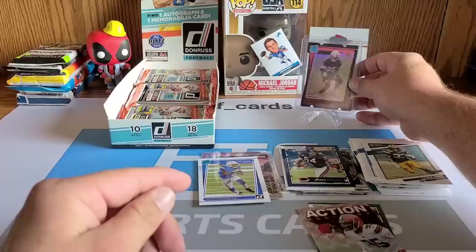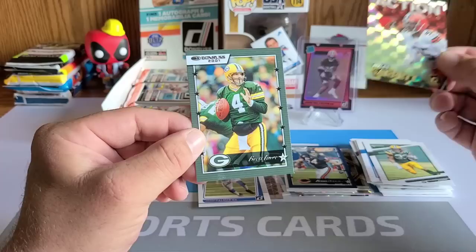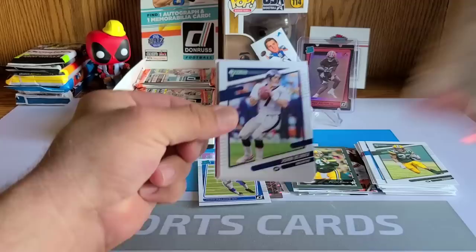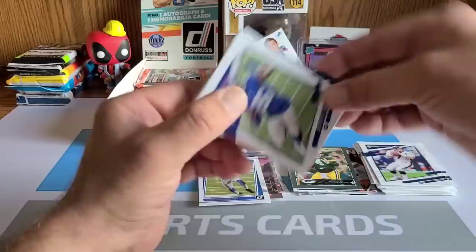Dimitric Felton, wide receiver, Cleveland Browns. Browns fans, let me know what this guy is all about — wow. One-of-one hiding out in there. One-of-one die cut of Dimitric Felton — hopefully he's good, but that is sweet. Miles Garrett action card and a throwback Donruss of Brett Favre. One-of-one wide receiver out of there — that is dope, definitely taking that.